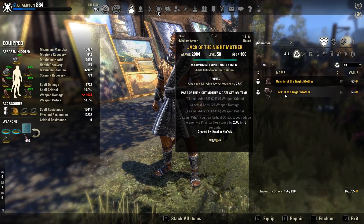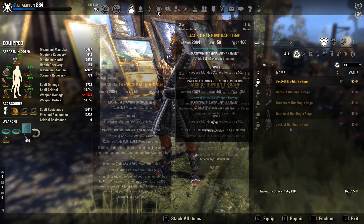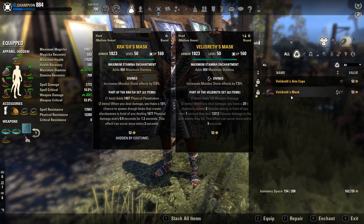For optimized trials, switch 2 Fang Snake out for Nightmother's Gaze, Sunder Flame, Hunding's Rage, or Morag Tong, and switch Krags out for Villadrath in some fights.